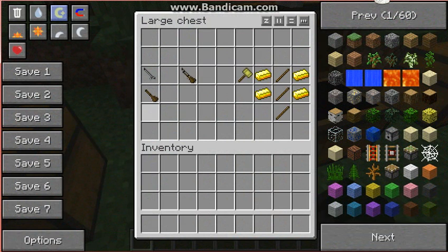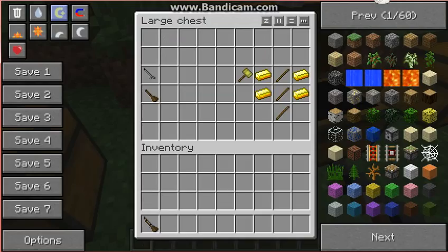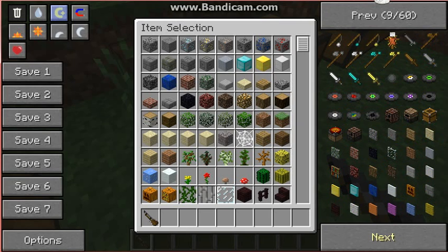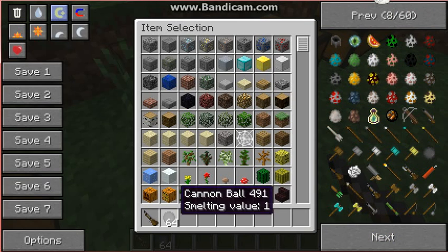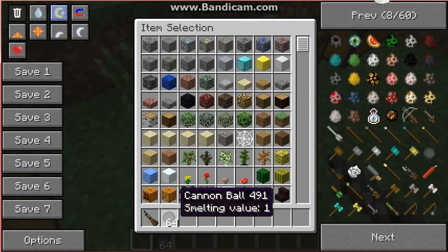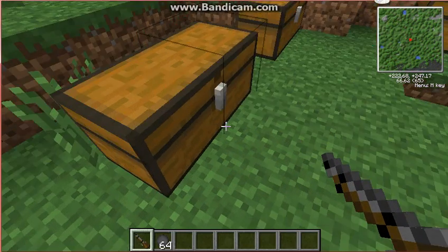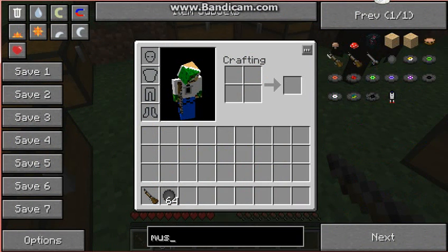Here we have the musket, which is made from a stock and a musket barrel. I don't know how to craft either of these so I just placed them there. Now we need the musket rounds. Oh yeah, there's a cannonball too — I'll get to that later. We're just gonna search for the musket rounds in survival.